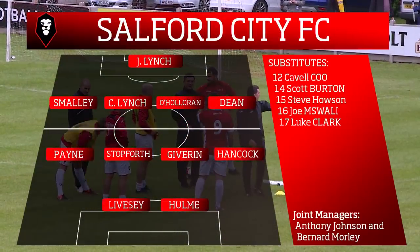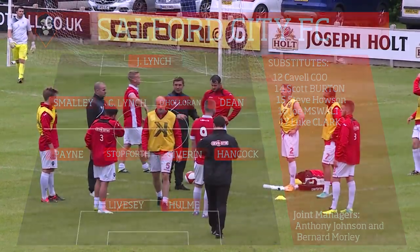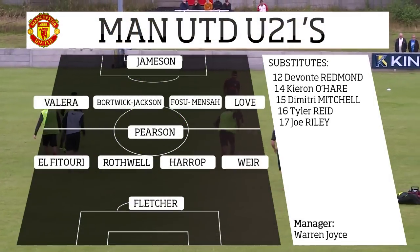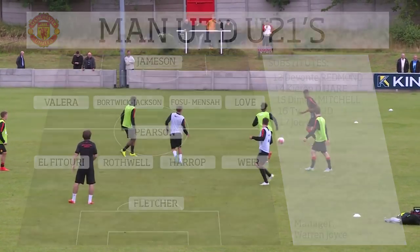Hello and welcome to this new season as Salford City take on Manchester United under-21s in a pre-season match. Salford have gone for a 4-4-2 formation, while Manchester United have gone for a 4-1-4 formation, which has been an interesting spectacle with El Forturi returning to the club.